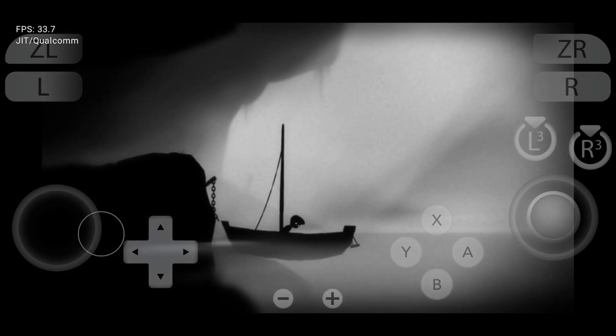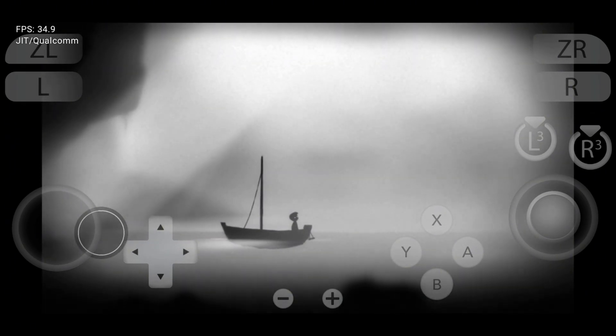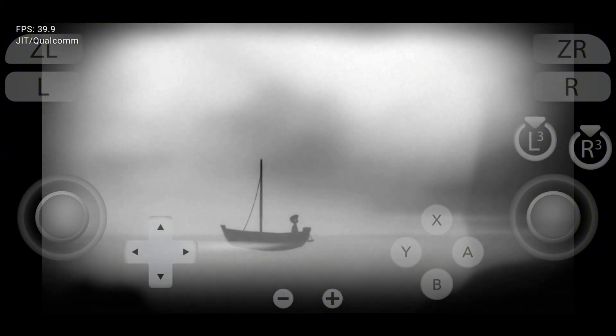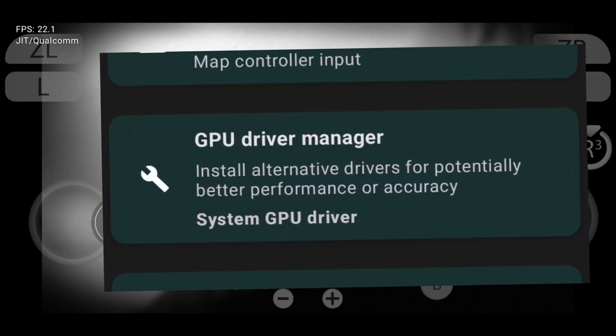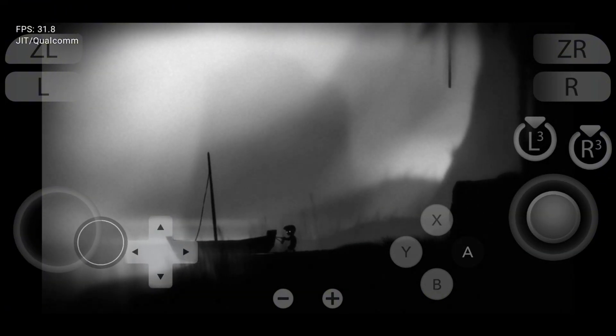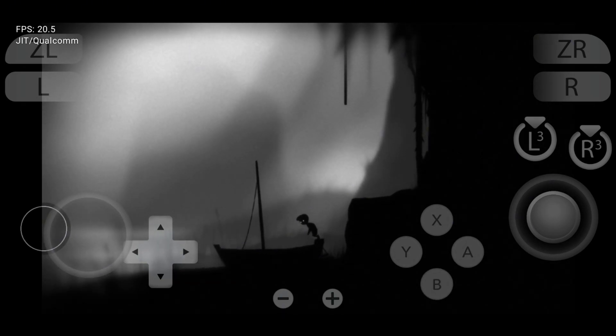Before we jump in, let's quickly introduce the Uzui emulator. Uzui is an open-source Nintendo Switch emulator designed specifically for Android 11 Plus devices. The Uzui developer recently released an update where they added the option to install custom GPU drivers on Mali devices. Custom drivers can optimize this process, leading to better graphics, smoother frame rates, and reduced stuttering.